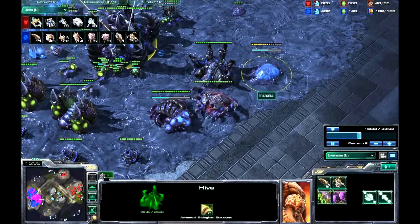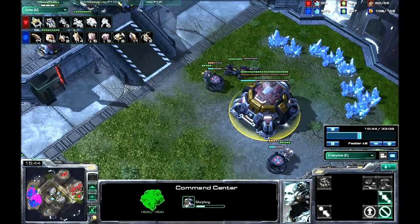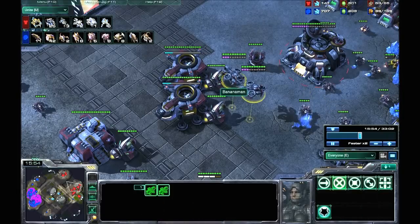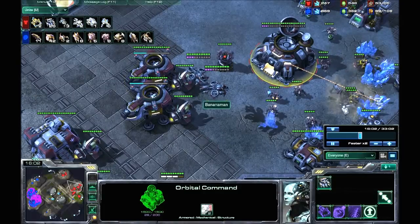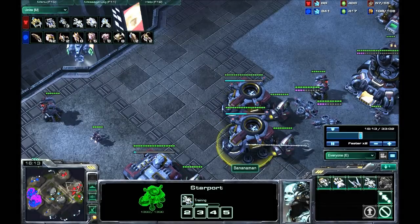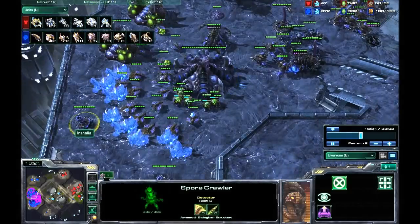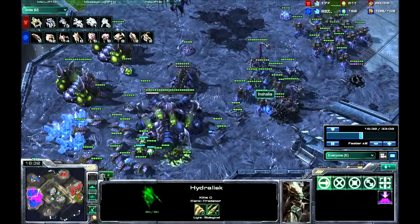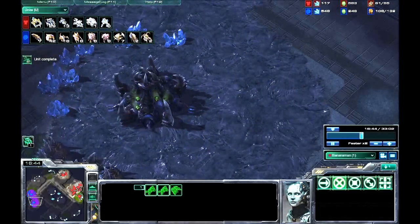Now I've got Hive, and I'm building an Ultralisk cavern at this point, because I know he's walled in. I know he's probably going to build a planetary fortress there — I didn't think he'd build another Orbital Command being so defensive. He's building more banshees, even though he's already seen that I've got static air defense, overseers, and I'm going hydralisks. Well, he doesn't actually know this — look, he hasn't seen anything.